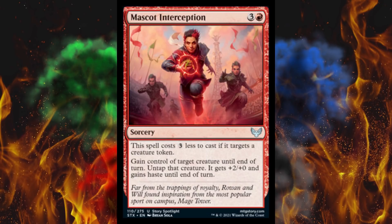Next up, Mascot Interception. 4-cost sorcery. This spell costs 3 less to cast if it targets a creature token. Gain control of target creature. I am sick of that effect and I am sick of that deck. You get +2/+2 and then untap, haste, all that crap. That'll just go great when they fling it at me. What a bullshit card — whoever thought this was a good idea. At least it costs 4.